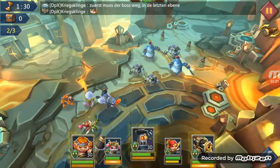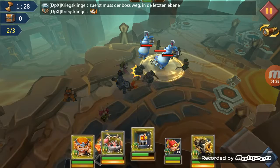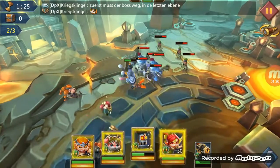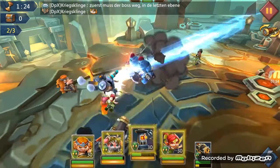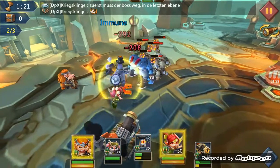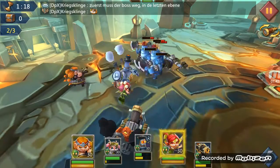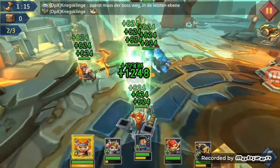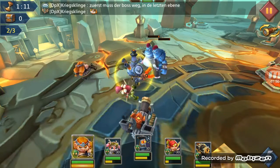Now, round 2, we want to use this back row guy — the Cannon Train — and blast that back row. Use SteamBot and finish those two off, and use Child of Light to stun them all. We may need to use Prima Donna's heal, and now we just build up for round 3.